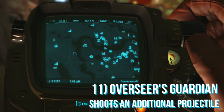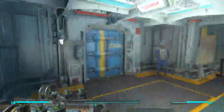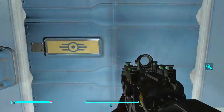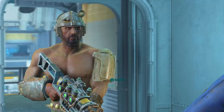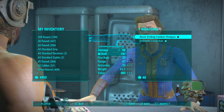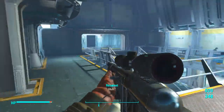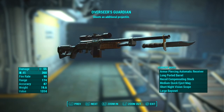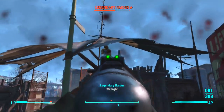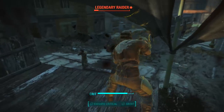The next weapon I'm going to be showing you how to get is the Overseer's Guardian, and this is one of my favourite weapons as it shoots an additional projectile — basically meaning it shoots two bullets at once giving double damage. To get this weapon you want to go to Vault 81 which you just saw on the map. Follow the route on the video and once you are out of the lift and into the vault, go to the first shop on the right and speak to Alexis. Purchase the Overseer's Guardian for around 1800 caps give or take. Once you have purchased it you can modify it to your preference at any nearby weapons bench. I personally prefer changing the scope on it. I'm playing on hard difficulty and as you can see against a legendary enemy, he gets absolutely wrecked.